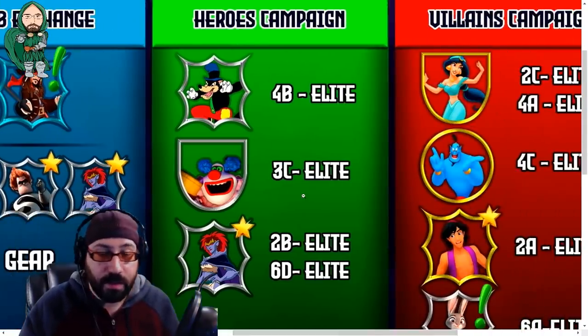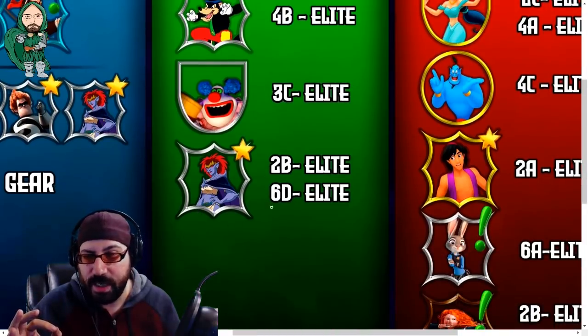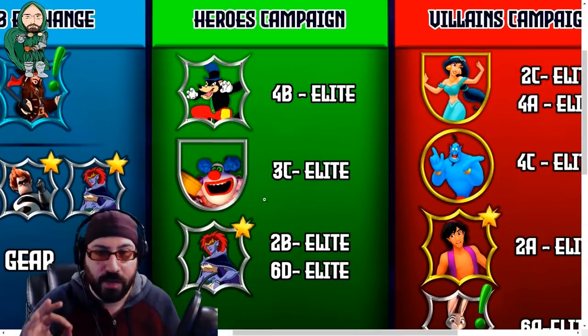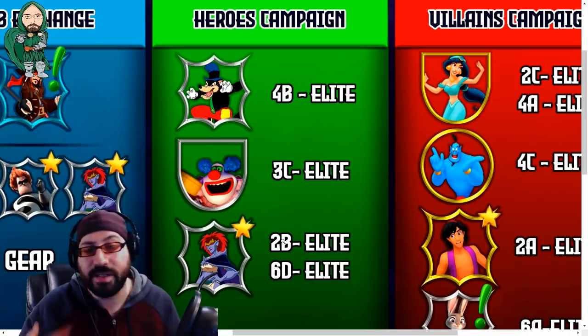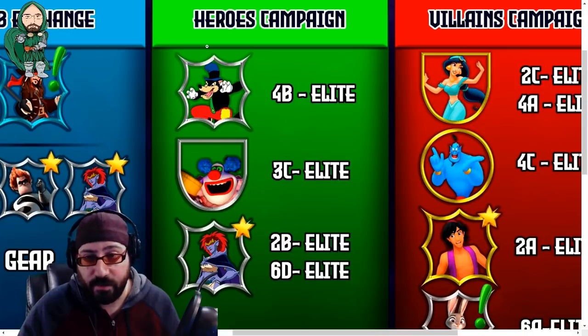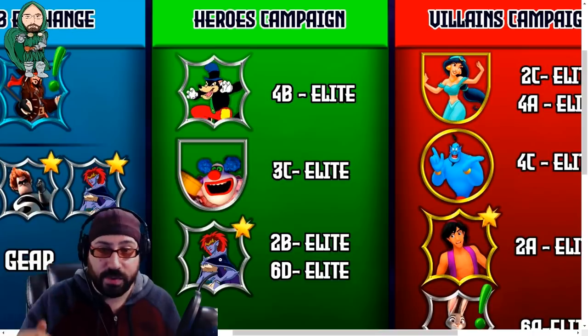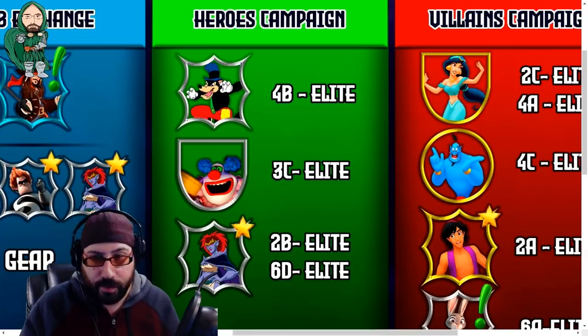Moving into the Heroes campaign — no major notes. The only thing I would add is that Dr. Facilier is available at 6C elite, so he would be on this list. I think he's a better character than the others there, but because he's so far later in the campaign, you won't access him early. Big Bad Wolf is a phenomenal villain character and a downtown villain necessity. The others follow the same priority rules — you can work on Jangles to build up a tank, and dump extra energy into Demona if you have it.